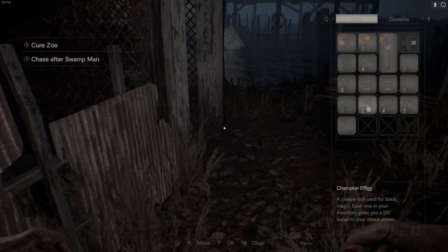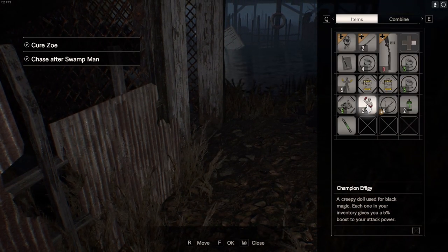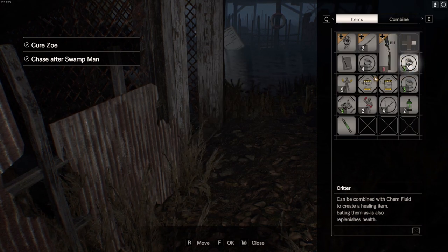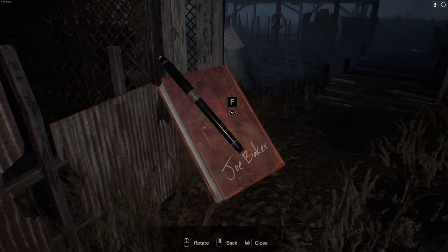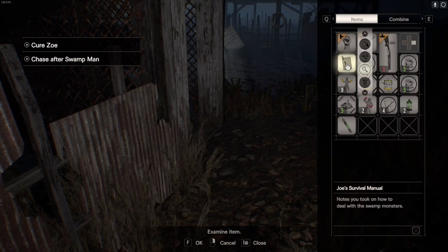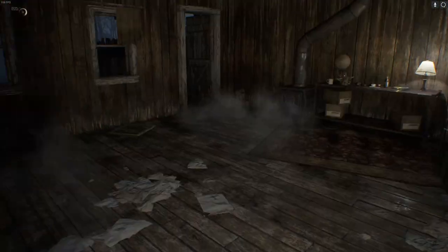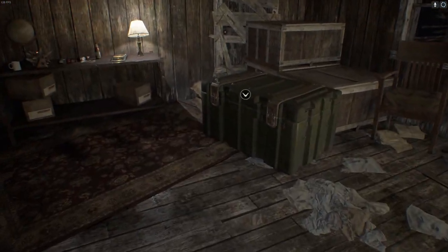Checking inventory — we've got 43 branches, a full inventory. Joe's Survival Manual: 'Bodies are tough but heads are soft. Punch them — get as many fast punches in as possible. Left-right-right with some fast jabs works good. Heads crush easily underfoot when they fall down. Crouch and sneak behind them when they're not looking to take them out without a fight.' We've got nearly 20% damage buffs — that's pretty good, certainly stronger than when we first started. And there's an item box — lovely.